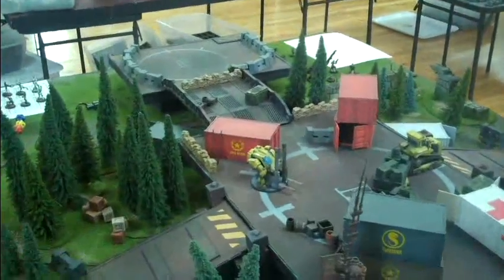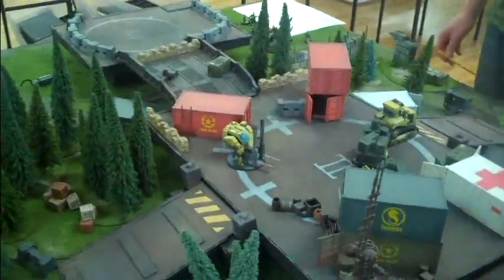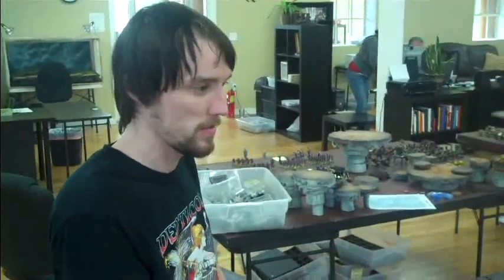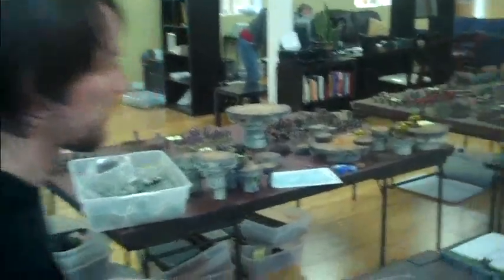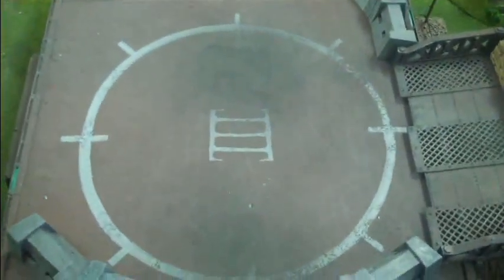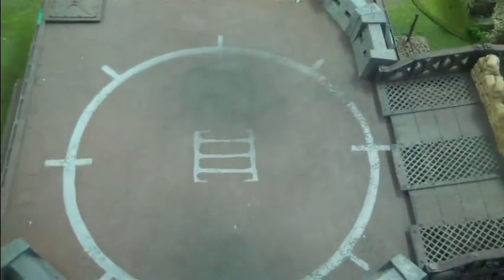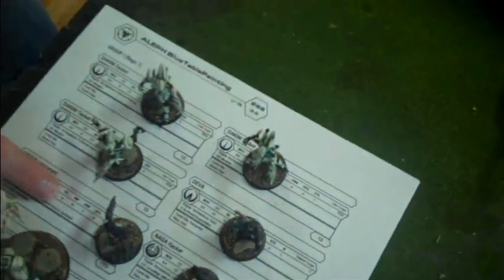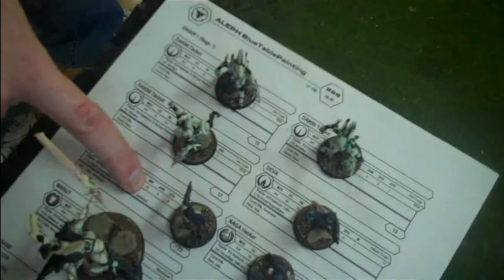We haven't decided deployment yet — we have to roll for it. That's one of the usual first things you do. So me and Cameron will do the roll for who chooses deployment. You use the willpower of your lieutenant. In Infinity you have to roll below. My lieutenant's willpower is 15 and mine is 13, so basically I get a plus 2 to this roll. We use d20s for the system.